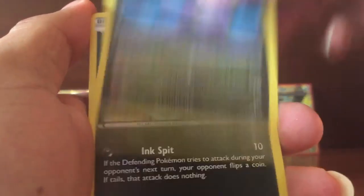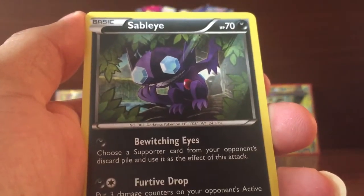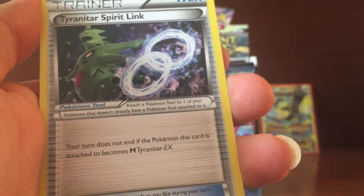Pack 2 continued: Peldown, Boomy, Inkay, Polatoy, Betang, Sabolai, and Titar Spirit Link.